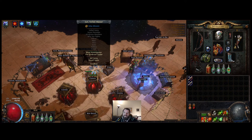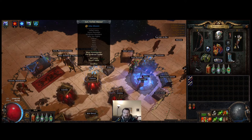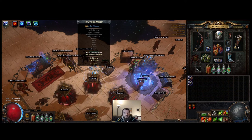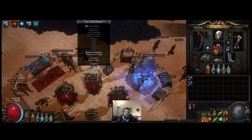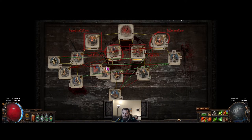Hey everyone, Life Without Pants here and back with another Path of Exile video. Today we're going to talk about what an optimal betrayal board setup looks like. You want to get maximum amounts of scarabs, you want to run a couple of safe houses continually and very, very fast and rapidly. And this is what it looks like to me.